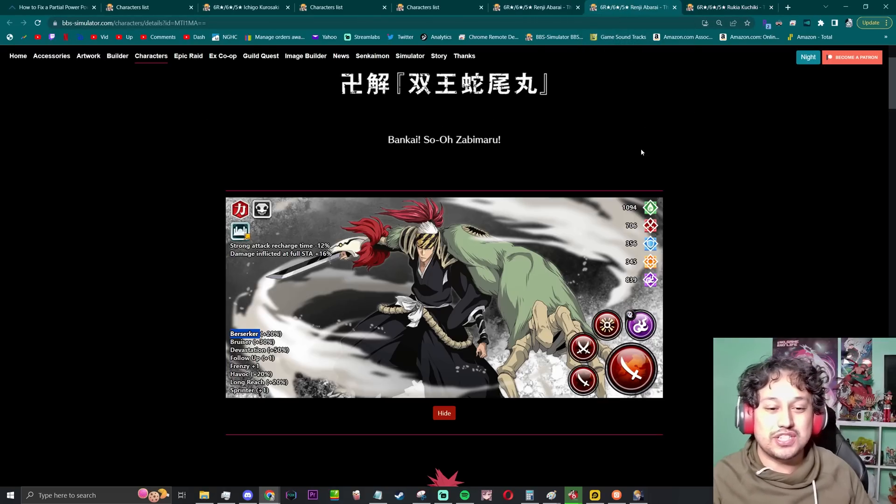Her first strong attack is a standard 570 lunge with an AoE around herself as she's lunging. Her second strong attack deals a 750 AoE distant second strong attack, followed by a vacuum into explosion — that's going to lock her into place, which is bad for Epic Raids but fine for everything else. Her third strong attack is a standard full-screen 1200 radius AoE, which is pretty good. Shoutout to my stick figures — mastering the craft of Snipping Tool and Microsoft Paint for a decade.